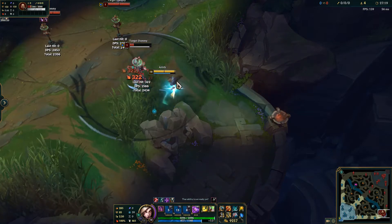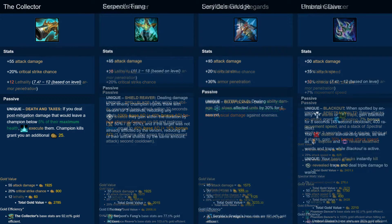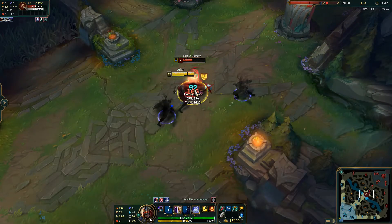For that reason, I find it hard to justify building it on any ADC unless I'm pretty far ahead. However, ADCs aren't the only champions that build the Collector. A lot of assassins also build the Collector, and personally, I think the Collector is worse on assassins than it is on ADCs. Unless you're building a crit-based assassin, the Collector has a lot less gold efficiency than it would on an ADC, as the 20% critical strike chance is kind of like 800 gold of wasted stats.